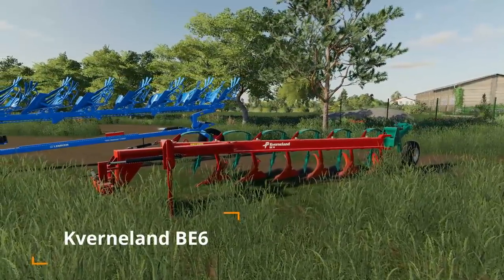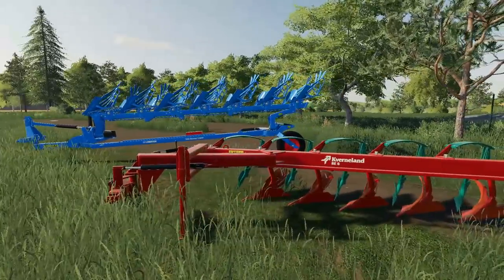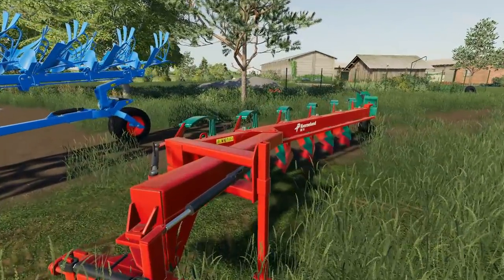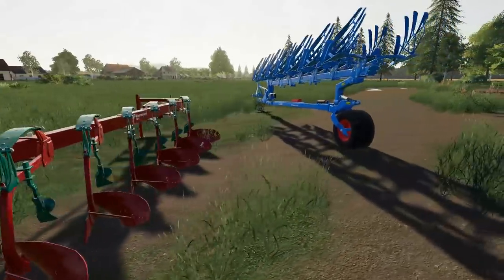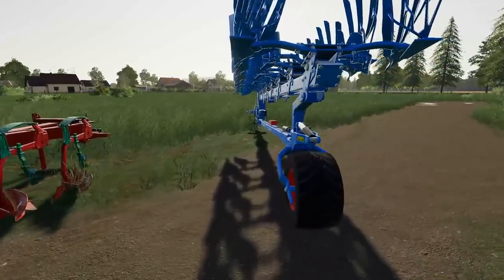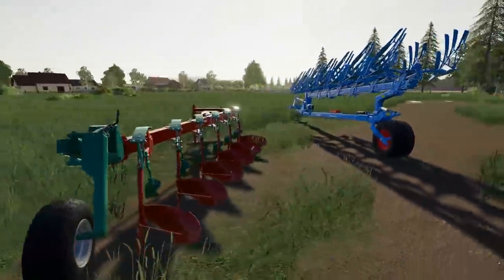Right beside that we have the Curved Land BE6 plow. This is a 1.8 meter plow, so substantially smaller. Required power is 120 horsepower, max working speed is 15 kilometers per hour, and it sells for 12,000. So you kind of have things at both edges of the spectrum — it's more of a mid-range plow, maybe one of the larger ones. Both new plows in the mod hub.